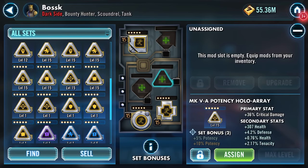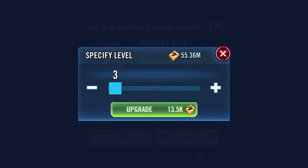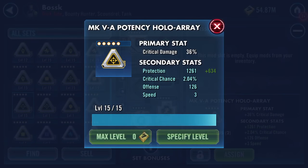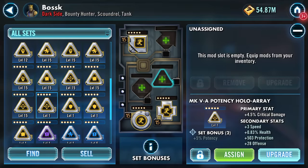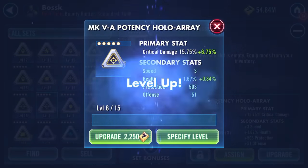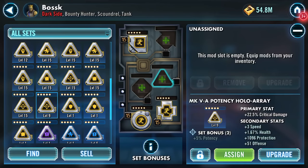Hold on - I have a couple of crit damage mods showing speed as a secondary, on a potency set. Offense the first turn, offense the second turn, offense the third turn - and some protection. Wow, I'm not sure if I want to pop that onto him. Three lots of offense! Health, protection - speed has abandoned me.